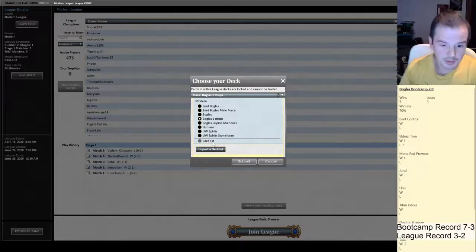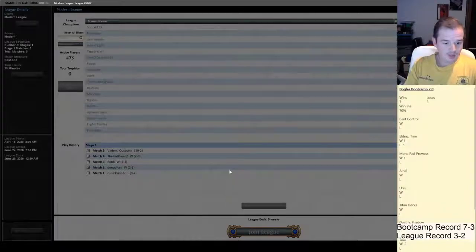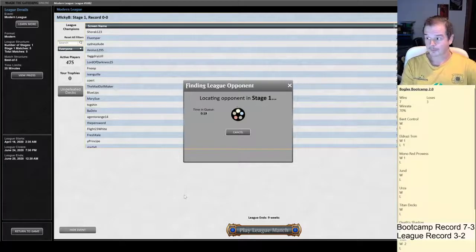Back here playing another one with Lurrus, same list I played last league. Lurrus seems pretty decent so far. It does take up a sideboard slot, but in game one against a lot of different decks it seems like it's got a lot of play and can help you out a decent amount. We'll look to take it into this third Modern league. Updating my records to 0-0 for this current league.